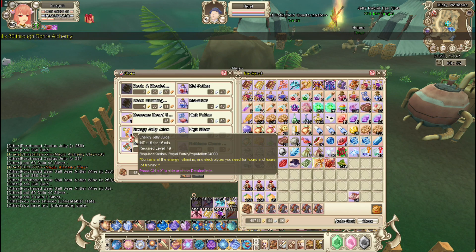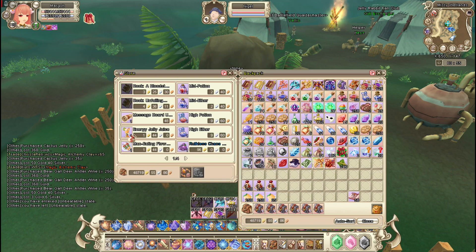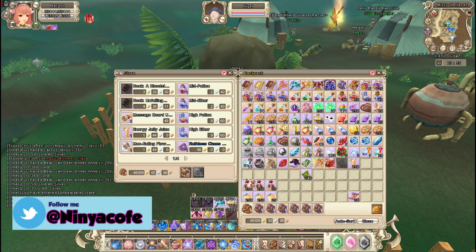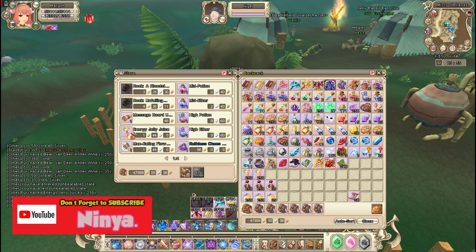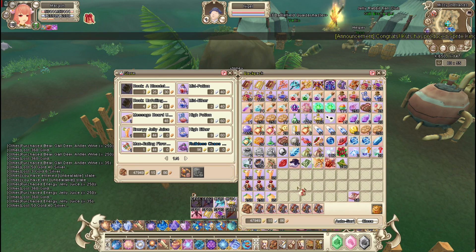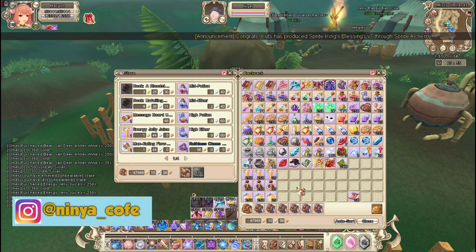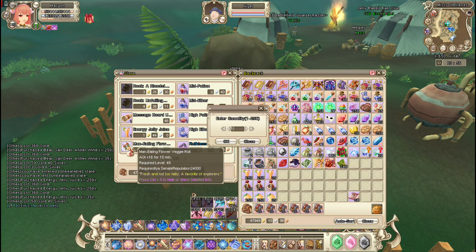Energy Jelly Juice — yes, we need that. It's 5134. I think I bought so many of this one; we only need 500 anyway so I can still use that. We need 535. And then we also need Man-Eating Flower Veggies Roll, which can also be bought here in Misty General Store, and we need Ilya Senate reputation for that. I can buy that and we only need 500 of these.